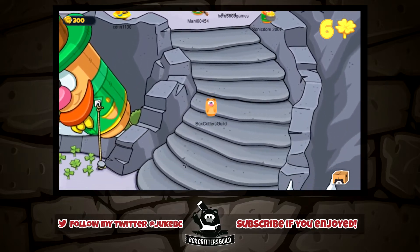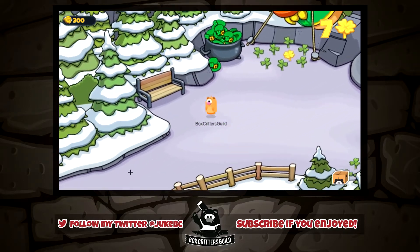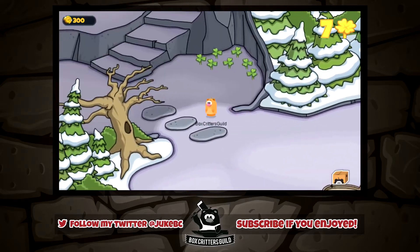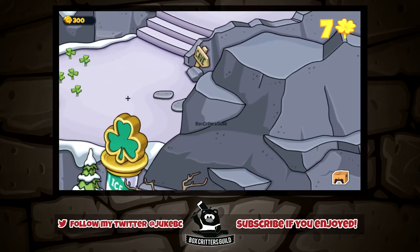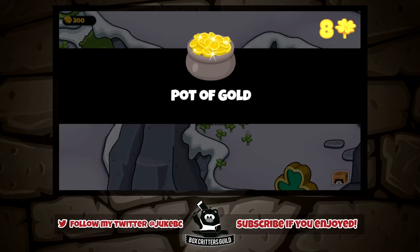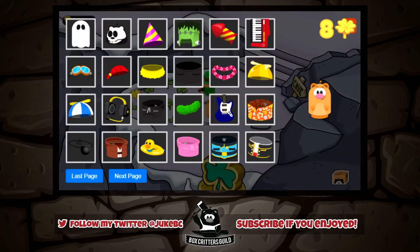You can get the seventh one just down these steps to the left. The final shamrock is just through this cave and located right here. When you collect it, the pot of gold item pops up and gets added to your inventory. That is all of the locations of the eight shamrocks.